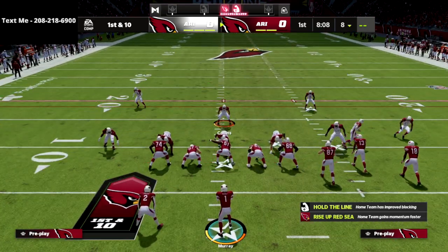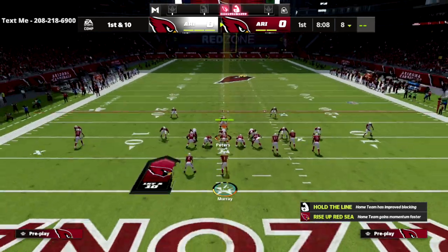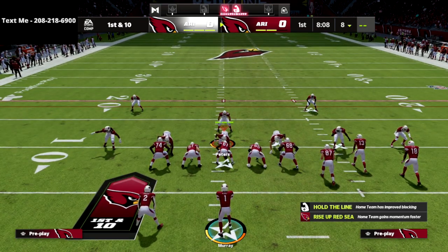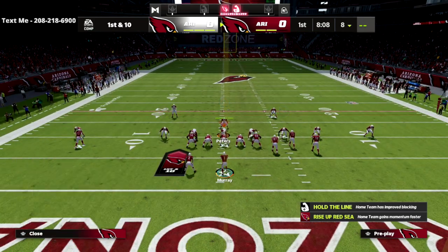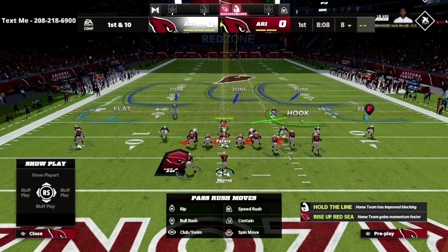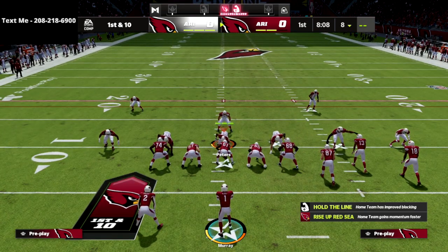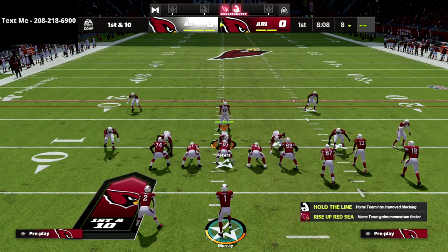The way people are setting this up right now is base aligning and pressing, then putting their user in the middle third and putting two flat zones on the field — double flatting. As you see here, this is basically the concept a lot of people are using to play pretty good defense against most of what people like to do in man coverage.